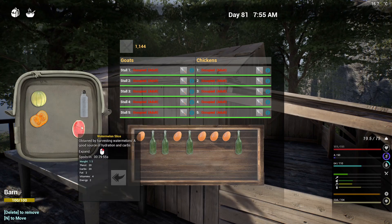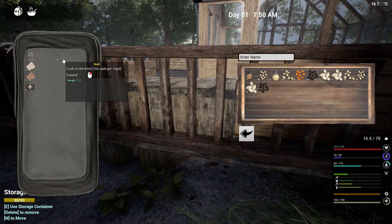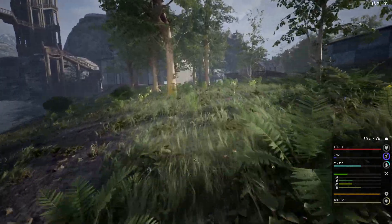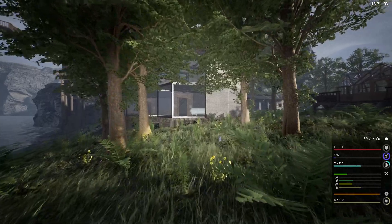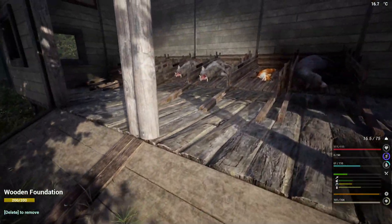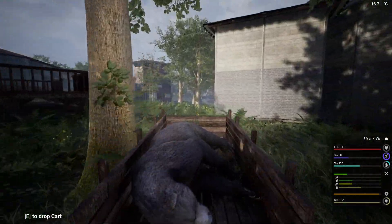We're just going to drop the seeds off here because we really don't need these on us. We have the other greenhouse growing things at the moment, but first things first - let us go and get some liver and meat, oh and hides. We should be able to finish that couch today. Can't remember how many we need but we'll find out soon enough. We'll start with the bear - come on buddy, let's go.